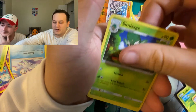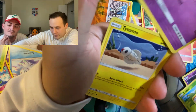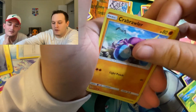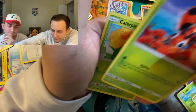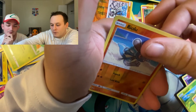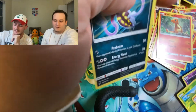There's Dark Energy, Cine Sage, Tormenting Spray, Whirlipede, Tynamaul, Crabrawler, Inkay, Ledyba, Caterpie, Riolu, and Malamar. Non-Holographic Rare.